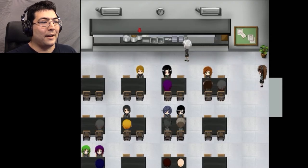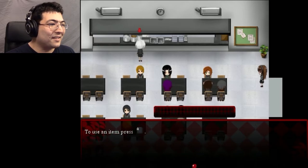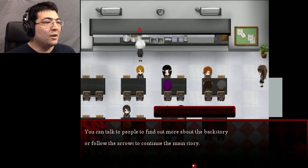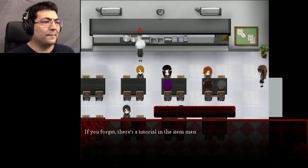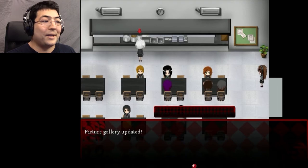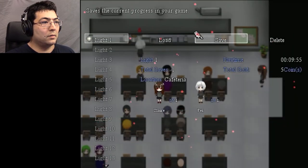There's a giant red arrow pointing over that pot there. Use the arrow keys to move, Z to accept, X to decline, shift to fast forward text, press A to use an item. You can talk to people to find out more about the backstory, or follow the arrows to get the main story. The game ends with a 'thanks for playing' message — only then you'll know it's over. If you forget, there's a tutorial in the item menu under text. This is an early demo, so many things will change in the final release. Picture gallery updated.